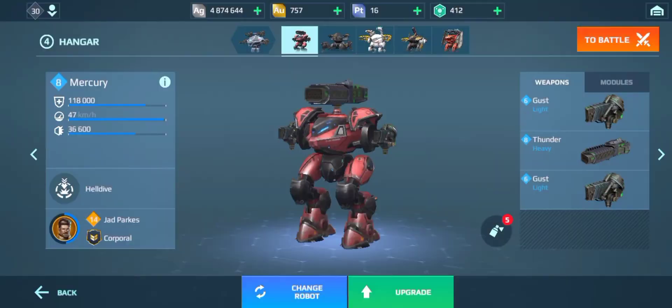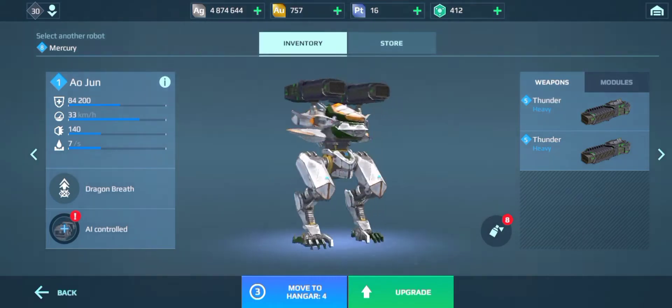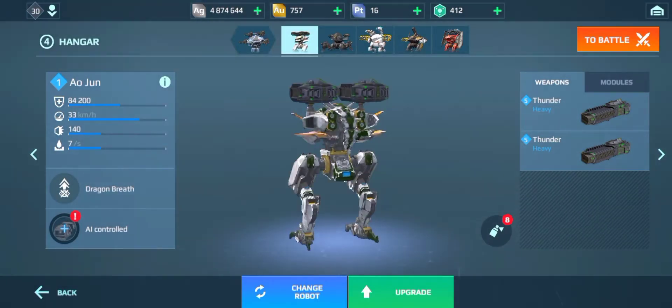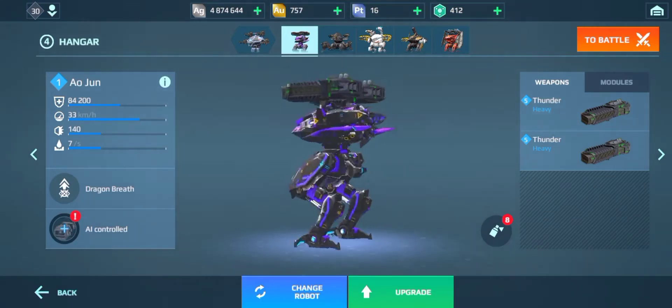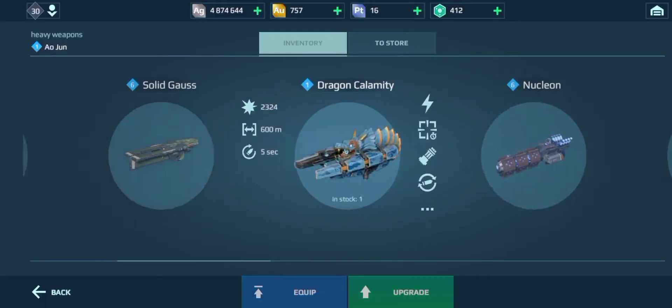Let's take a look at this Algin. I think I'll swap it for the Mercury. Here it is — I really like this bot. It also came with a paint job that gives it 5% extra health, so that's really good. I'm going to put the Vipers on this now.